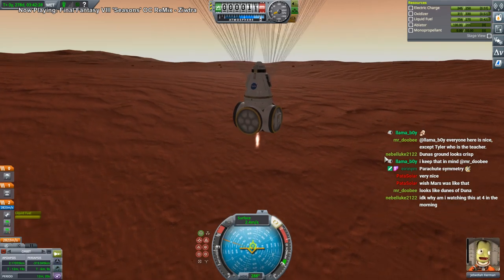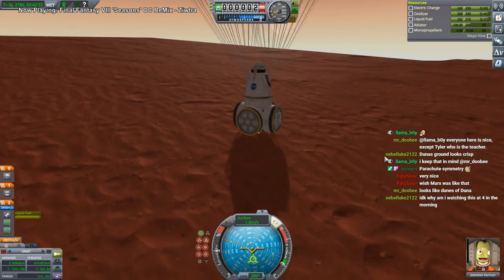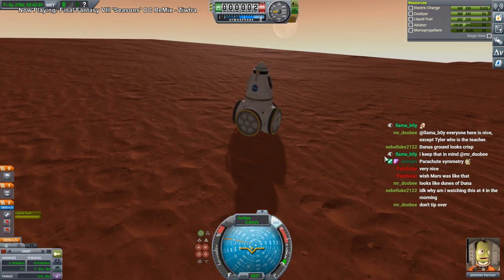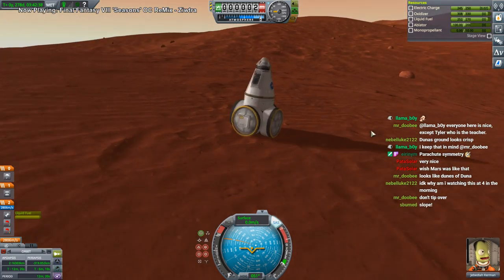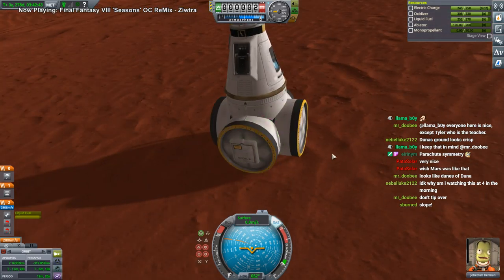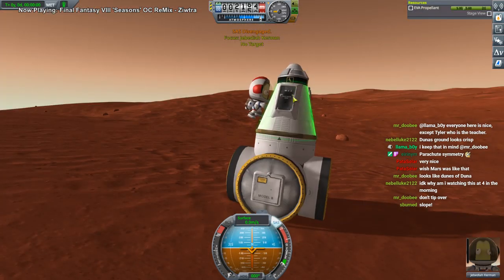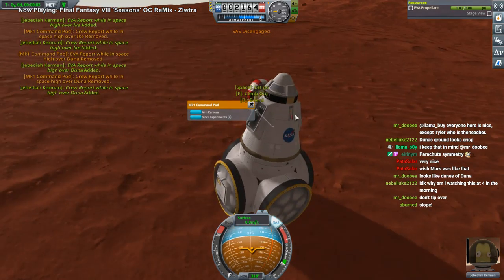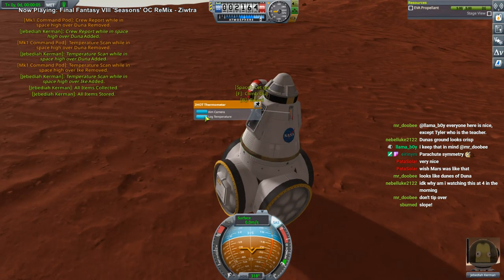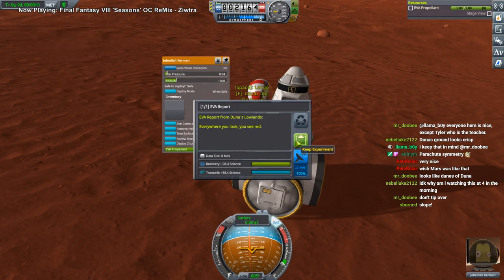Oh, that's a slope — is that a slope? Oh god. Okay, it is a slope, but it's not a horrible slope. We did the crew report — we have to grab that first. Oh, we can take a surface sample from here. We are on the lowlands, so we can look for the stone.